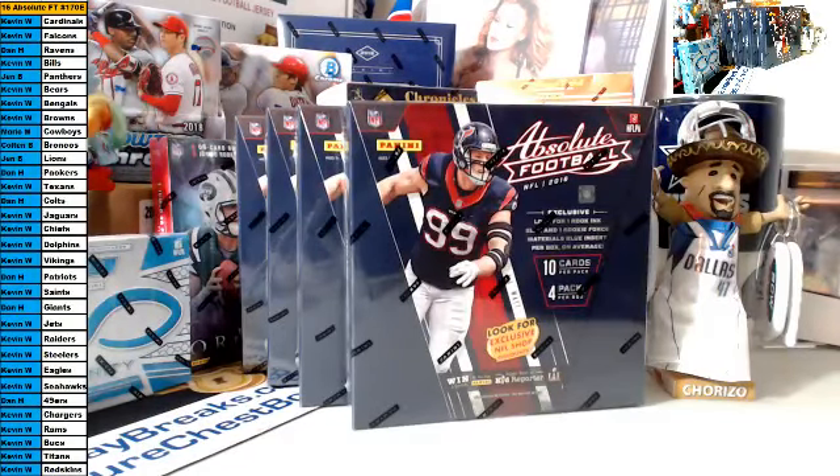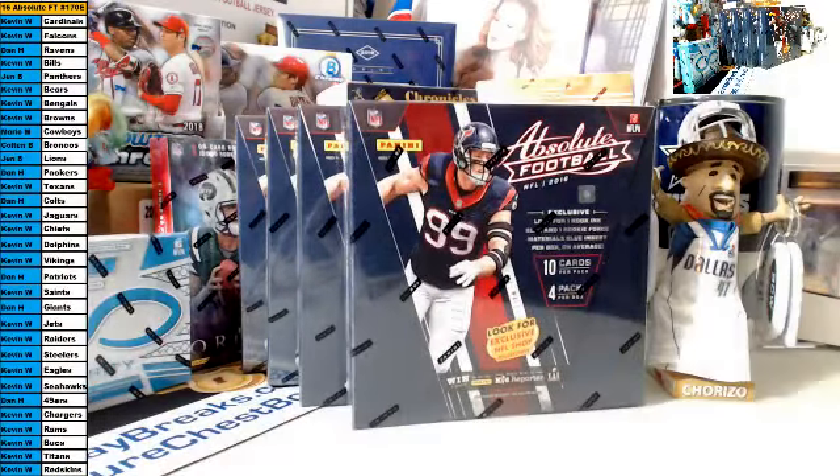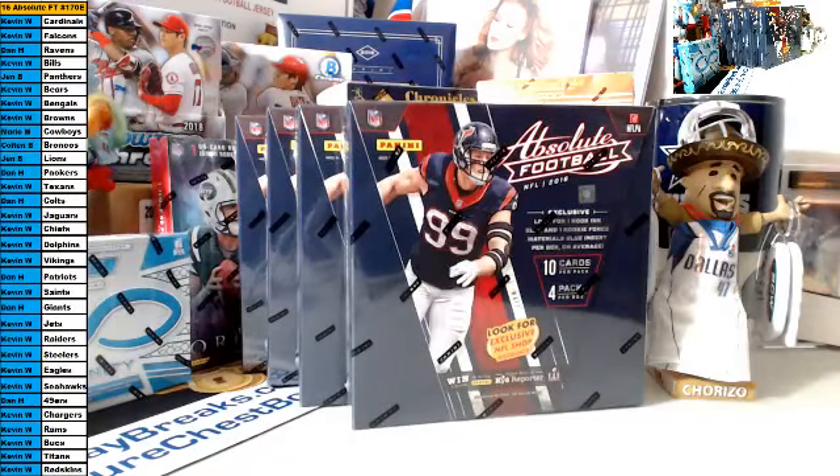One last thing: if somehow we pull Panini points, they will be random, off to everybody in the break. Thank you guys for the fill, and here we go. Tomorrow night I'm doing something for the first time — three eBay breaks: one is 2017 football, another is 2018 Bowman Chrome baseball, and 2018 Phoenix football. I've only done two breaks in one night before; tomorrow I'm doing three. Good luck, here we go.